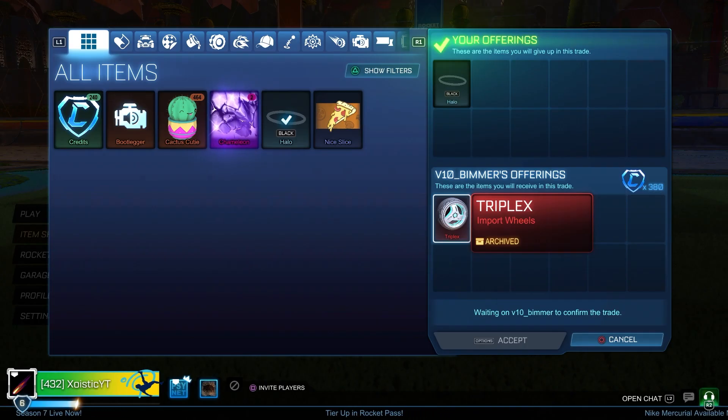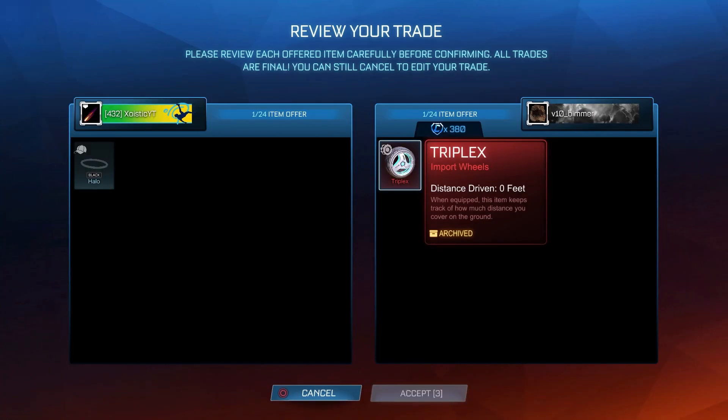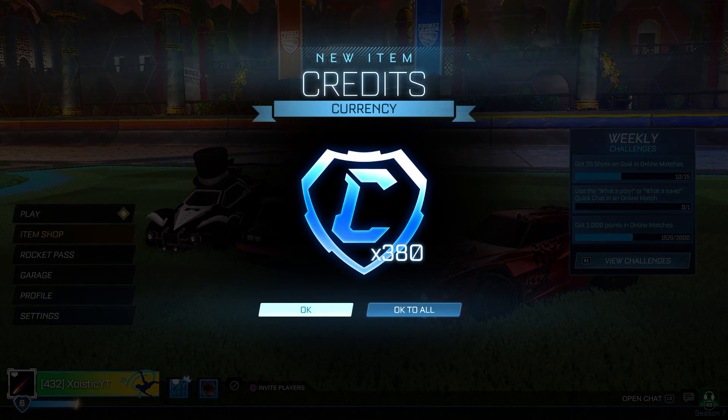Right here I'm getting rid of the Black Halo. I wanted to get 450 for it, which is mid-price, but I felt like it was going to be kind of hard to sell, so I didn't want to waste that much time. I just took this guy's offer for 380, but I told him he had to add because 380 was a little too low, so he added a non-crate import and we got the trade done.